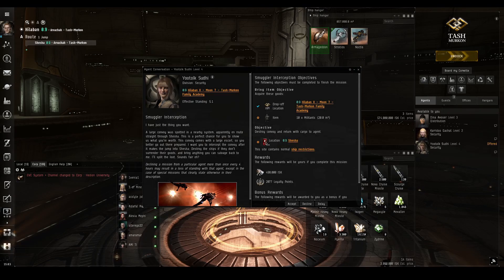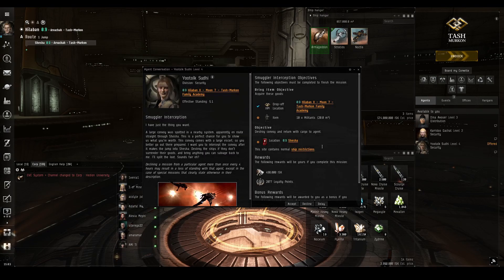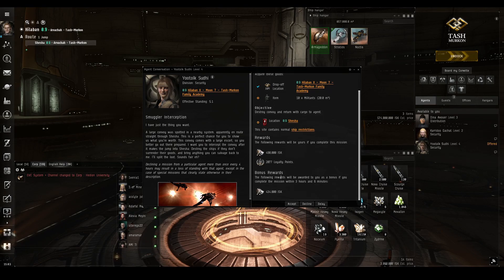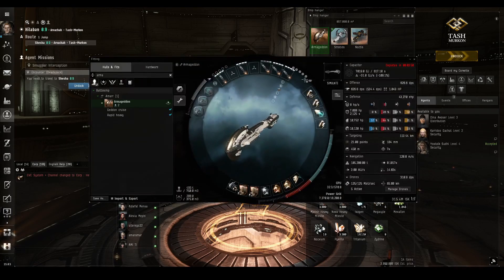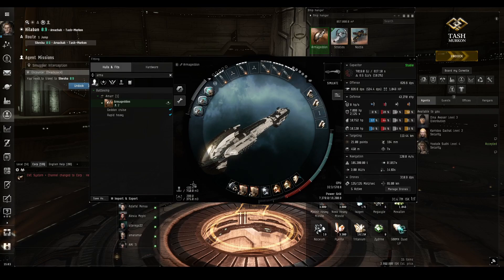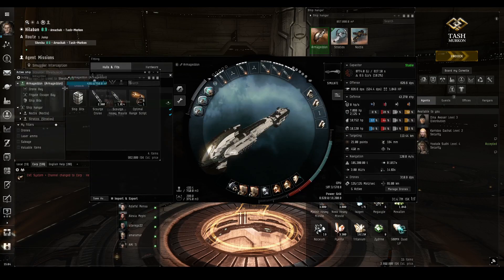Okay, Smuggler Interception against Blood Raiders — so we'll have to refit the ship for EM and Therm. We're picking up 10 militants; I'm sure we've done this in level 3. A couple of thousand loyalty points, that's pretty good. Bonus reward: 400,000 if we do it within 3 hours and 6 minutes. Let's change the ship out to our cruise missile variation and get on with it.